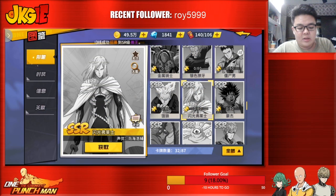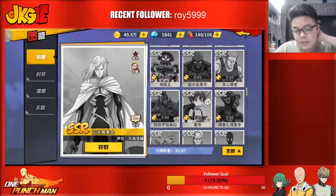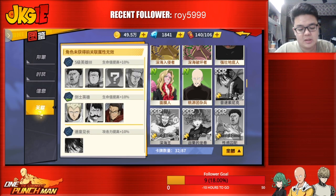Fleshy Flash is best paired with Atomic Samurai, I believe. I've seen some meta from the Chinese server — Atomic Samurai and Fleshy Flash together, and that is crazy damage.